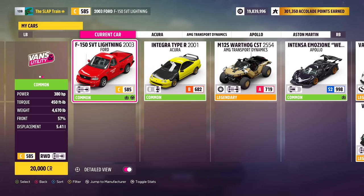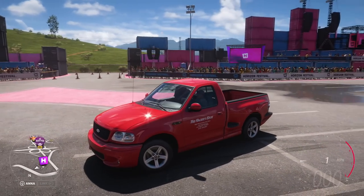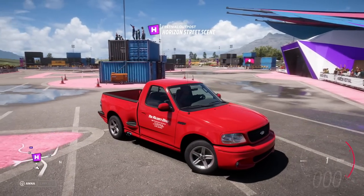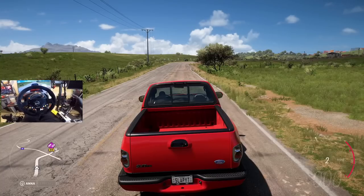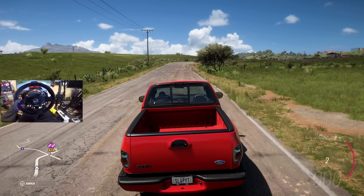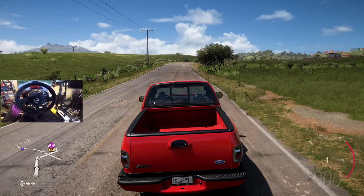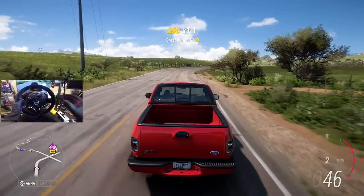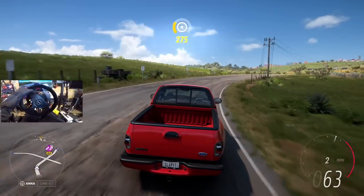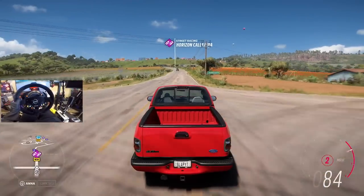So we got a 380 horsepower 5.4 liter V8 underneath this thing, 450 foot-pounds of torque. I don't believe we've ever had the Lightning in any game before. Has GT had the Lightning? It's on the damn handbrake mode, but because it's on Forza Horizon 5, we don't actually play in handbrake mode — we still play in sequential mode on this game for some reason. I don't know if they fixed it. Quick rip in our Lightning stock, and then we're going to throw some upgrades at it and see what we can do to Brian's parts car. I love this little truck, nice little pickup.